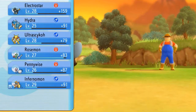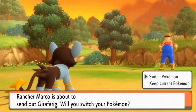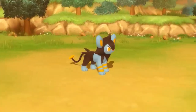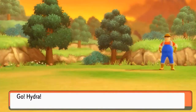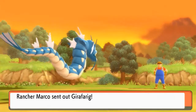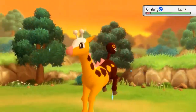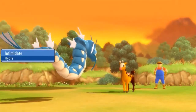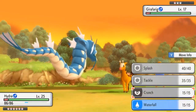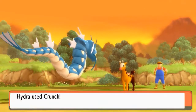Here comes a Girafarig, so let's go straight for Hydra. Girafarig, as many of you already know, is both a Psychic and Normal type — the only one of its kind, I think; comment below if I'm wrong. It has two heads. Its Inner Focus ability is making sure this guy doesn't get flinched, so let's go with a Crunch attack.